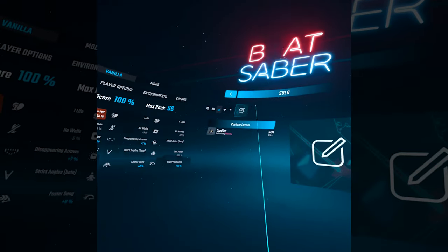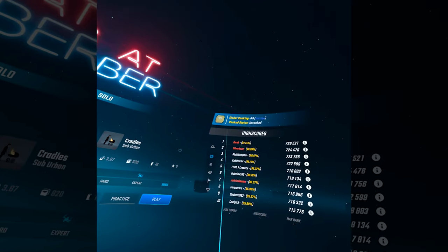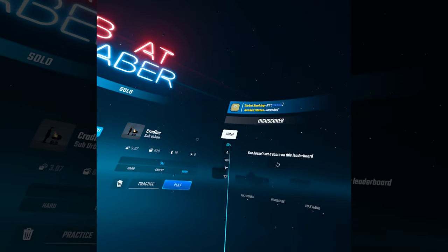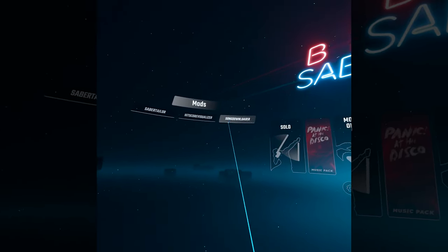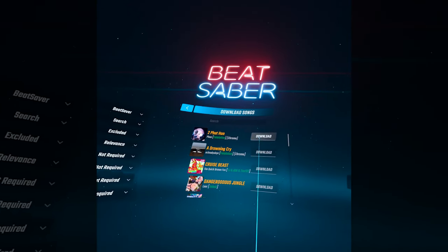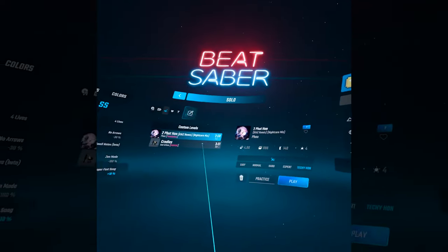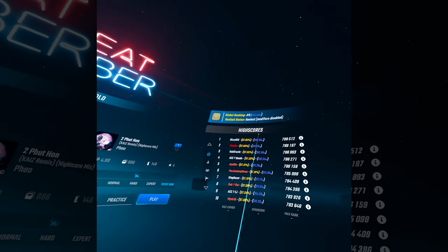Click on solo, any of your custom levels, and then you should be able to see the ranked leaderboards. You can see your global rank, your rank status, everybody else's scores, and all that good stuff. You can click through here for around you, friends, and country. A great way to find ranked maps is to go to song downloader, select ranked and required, and that should give you only ranked maps. And to know if it's a ranked song, you can look over at the scoreboard — if you see the blue numbers with the PP, those are your performance points, and you'll know that it is a ranked map.